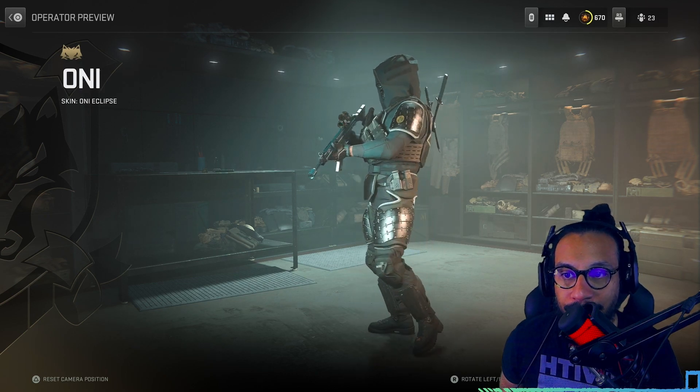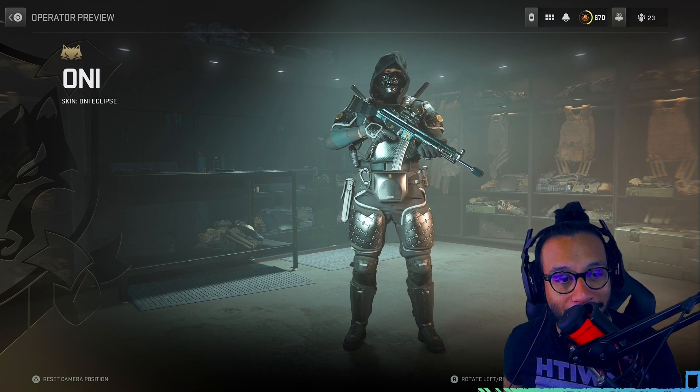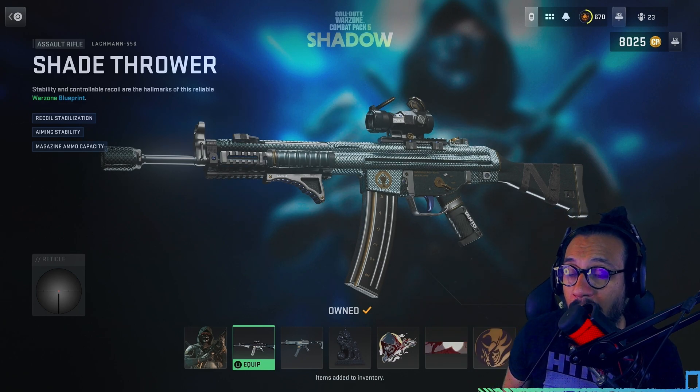There you go — nice swords, or katanas, whatever you want to call them, there in the back. Not a bad operator skin, looks pretty good. I like the black on black. This is a Rose 6.0. And we got a blueprint here for the Lockman 556 — which a lot of people don't know — it's reactive too.